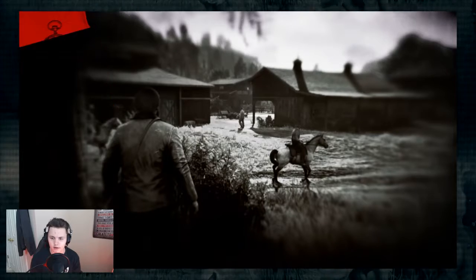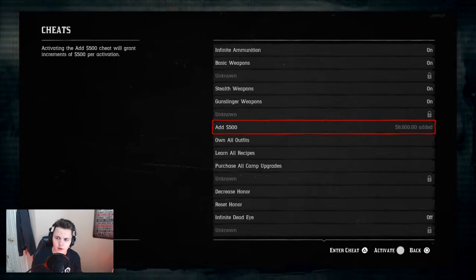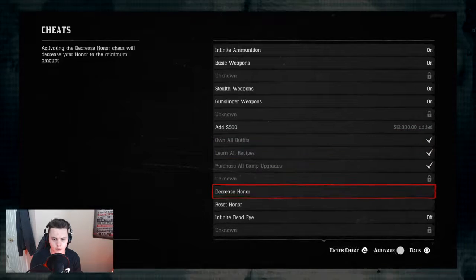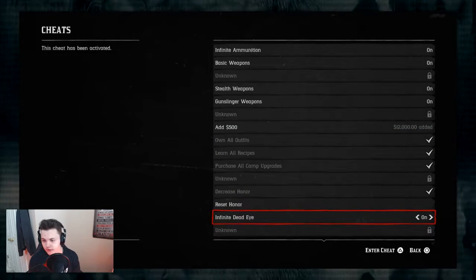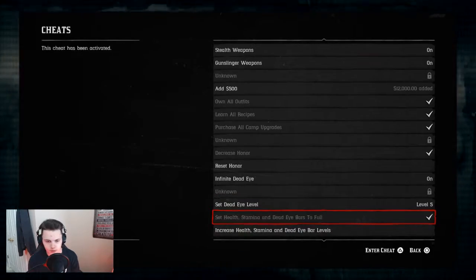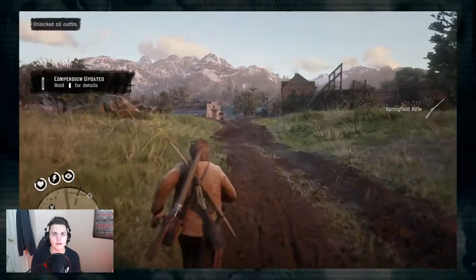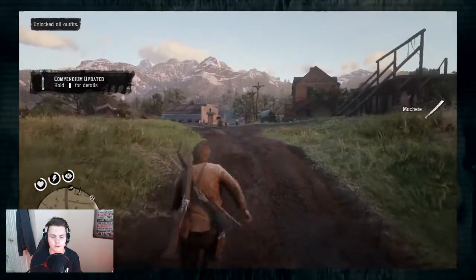Now the normal things that I do whenever I start this game: infinite ammo, enough money to go get my hair cut, own all the outfits, decrease honor — because why not, infinite Deadeye turned on, Deadeye level 5 so we can make some people bleed out. Got a couple thousand dollars and we're going to go get our hair cut, make ourselves look decent, and then go cause some havoc.